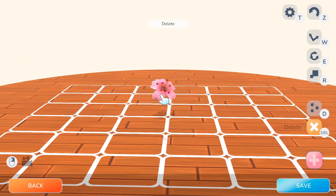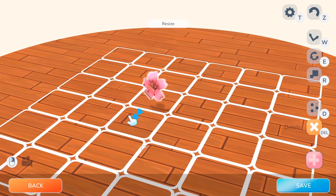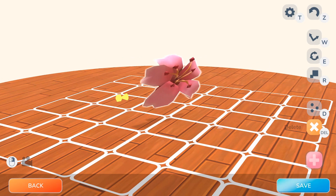The next one is a flower — we have a cherry blossom flower which we can use for all sorts of things. We can resize it, smush it, rotate it, make it bigger or smaller to suit our purposes.